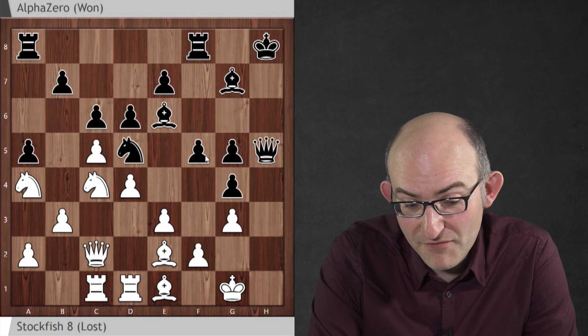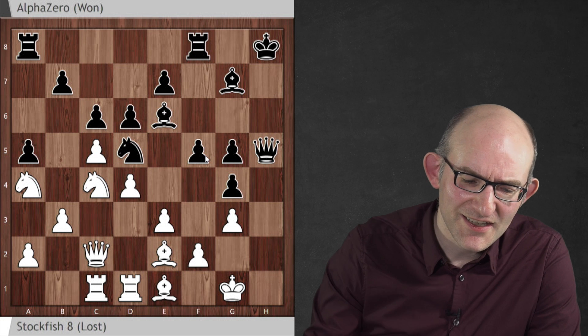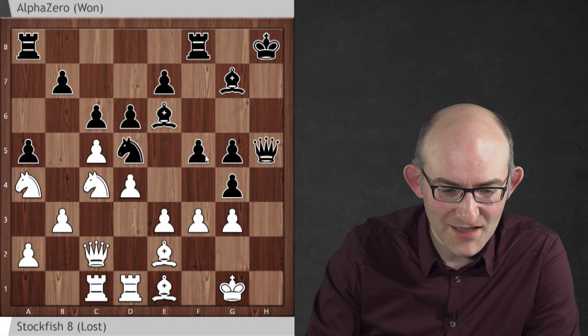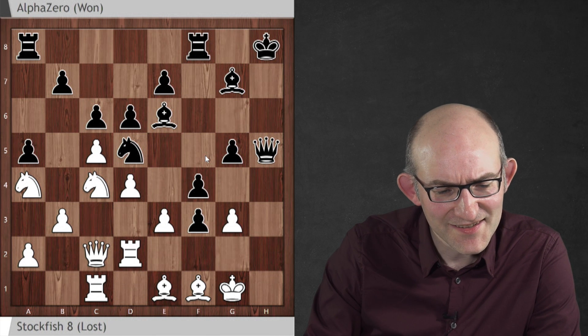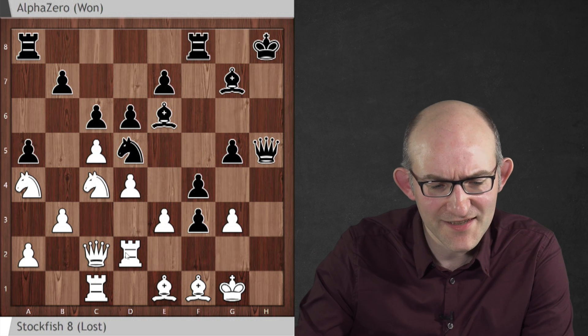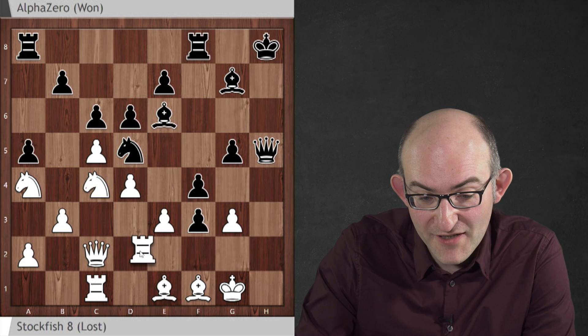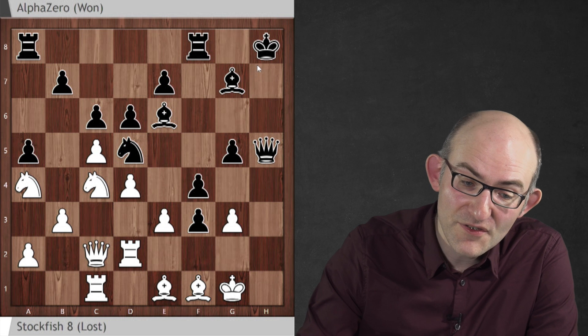But here Stockfish found - typically - these incredible defences that it finds, really quite amazing. I didn't have a clue what it was doing, I thought this was suicidal. Takes, takes, f4, and then this incredible move, rook d2. And all of a sudden you might think that black has a big problem because this rook is coming over to the h-file and pinning the queen on h5 to the king on h8.